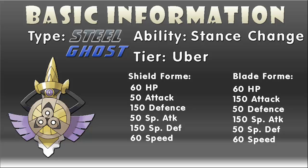Its base stats are different depending on its form. In shield form, it naturally has really high base defense stats, with 150 in both its physical and special defense stats, and only 50 in its offensive stats. However, the low attack stats don't matter at all, as when it changes to its blade form, its physical and special attack stats become 150, and defense stats become 50, making it an incredibly frail Pokemon in blade form. Its HP and speed stats are both 60, regardless of what form it's in.